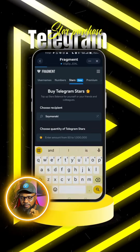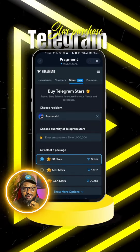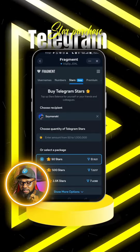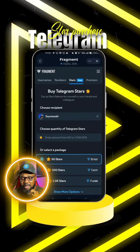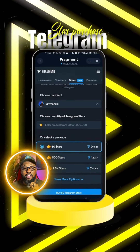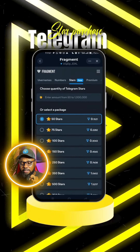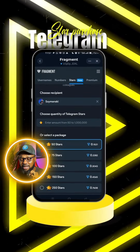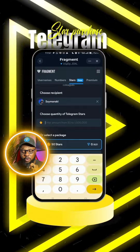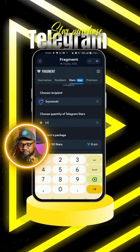Once you've copied your username, head back to Fragments. Where it says 'Enter Telegram Username,' paste it and click 'Proceed.' Your details will appear correctly. Now you can purchase stars: 50 stars cost 0.1 TON, and 500 stars cost 1.5 TON. You can click to see more options or type a custom amount in the search bar.